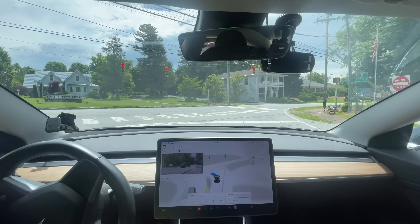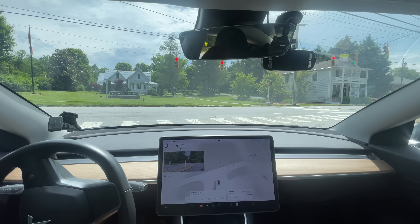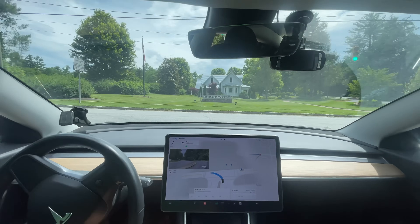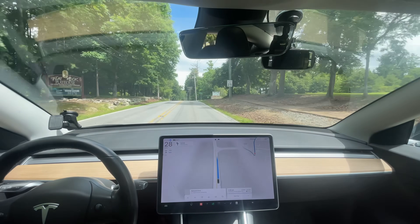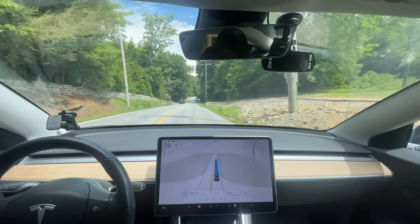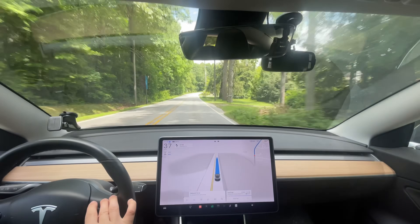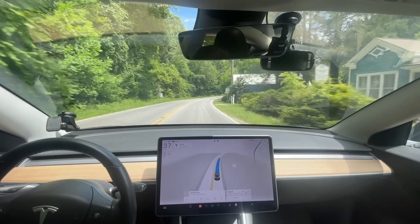I'm pretty sure that was supposed to happen — now this is improved. I've been waiting for that for a long time. It finally correctly angled itself here, because right here another car can slip by and then turn. Normally the car would angle the wrong way and the other car couldn't get by, blocking the road. Now it correctly angled the right way and has the correct speed limit here. That is an interesting change.